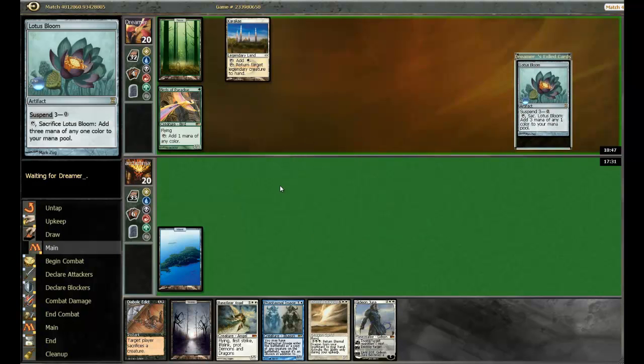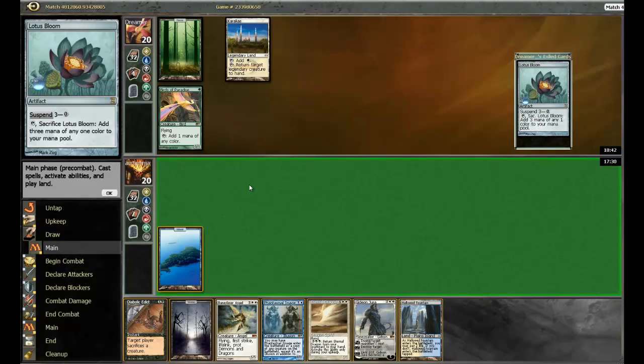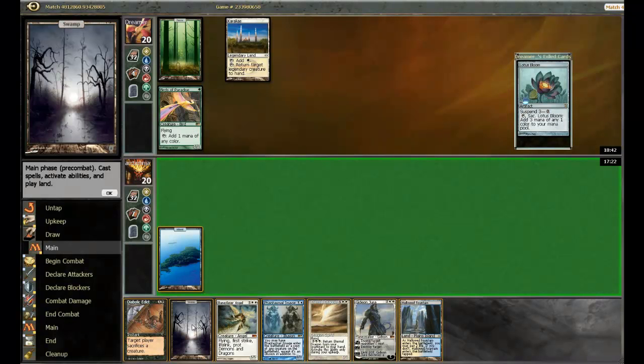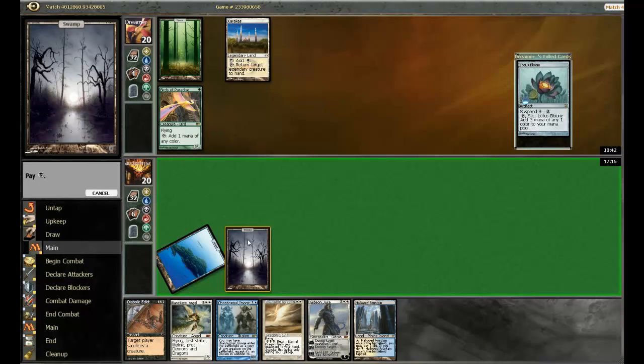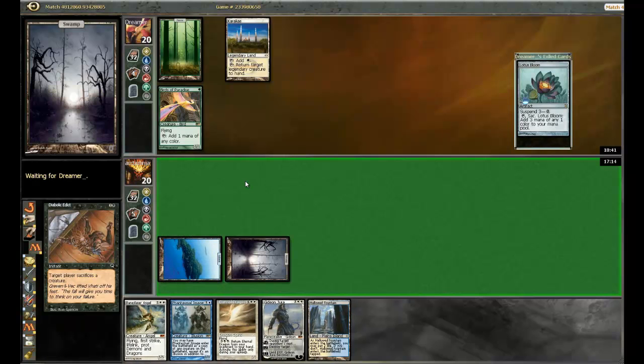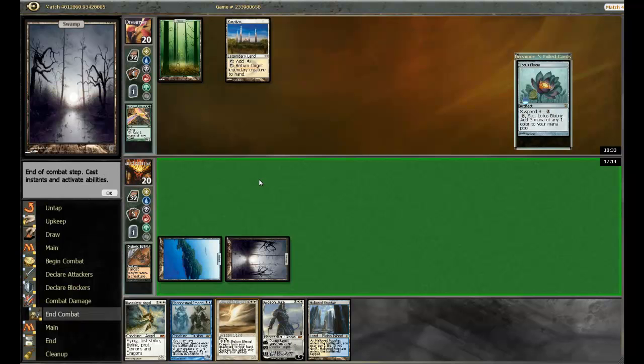Exiling Lotus Bloom. Alright, we drew a land so we don't have to fetch up another one just yet. I think I should Edict here — he's only ever going to stack Birds of Paradise to it, so I might as well get maximum value out of it. Slows him down a little bit too, so that's pretty much what I'm looking for.